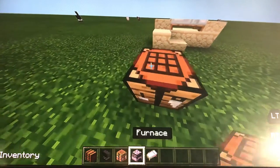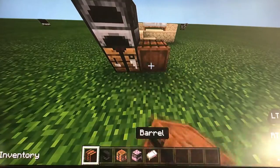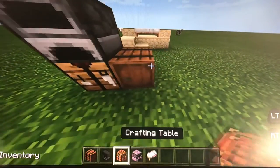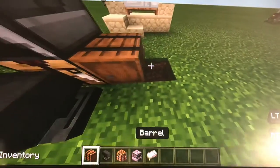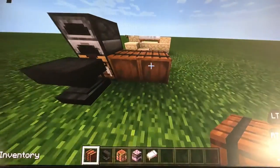What you want to do is place your crafting table there, your furnace there, your barrel there — oh, I didn't mean to do that — your anvil there, and your barrel there.